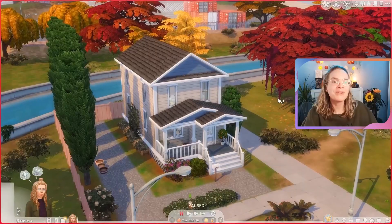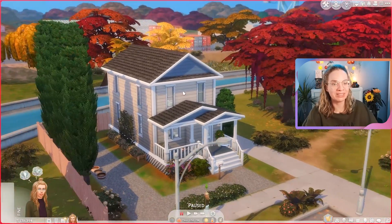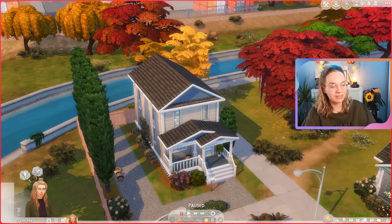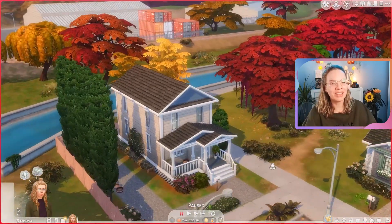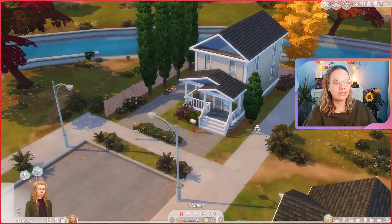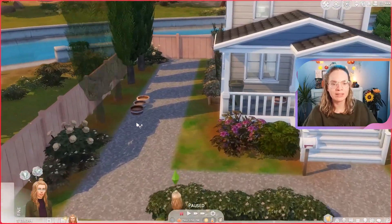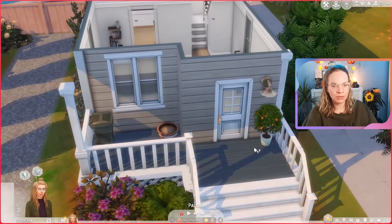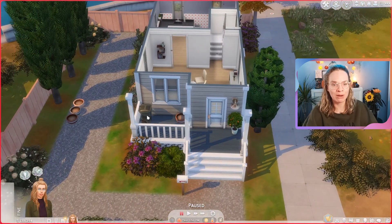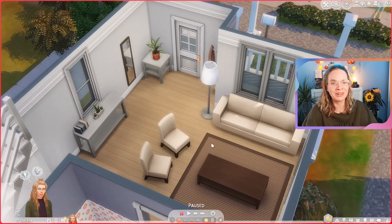Here we have the house in-game. It's very much fall in my game right now and I really love how it looks with all those autumn colors — you do need the Sims 4 Seasons expansion for that. This is the exterior: it's a simple box with a roof, but it looks nice on this lot. We have a side yard with plants and planter pots for your sim to use, and a pot on the front porch too, plus the outdoor bin.